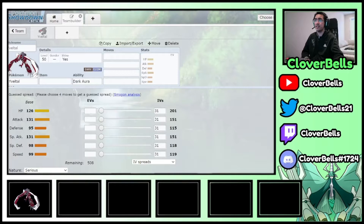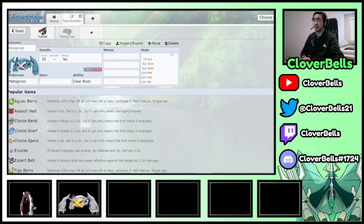Instead of using that core, we're going with a different approach — pairing Yveltal with Metagross. A good Steel type with Yveltal always does well because Yveltal is weak to Fairy-type moves like Moonblast from Xerneas or Tapu Fini, or Dazzling Gleam. Metagross handles Fairy hits very well since Steel types are immune to them. So Yveltal-Metagross is our core, and the remaining four slots will check the rest of the meta.